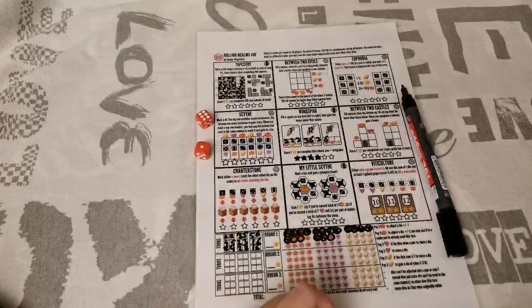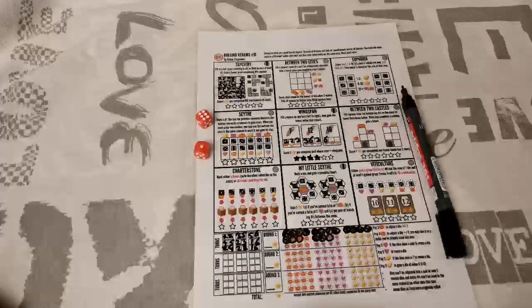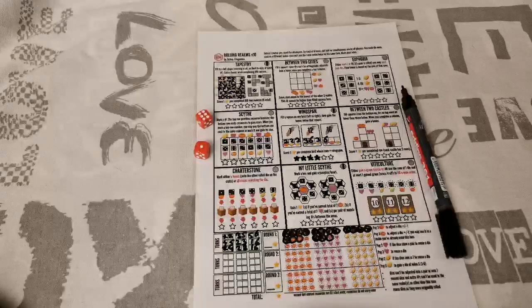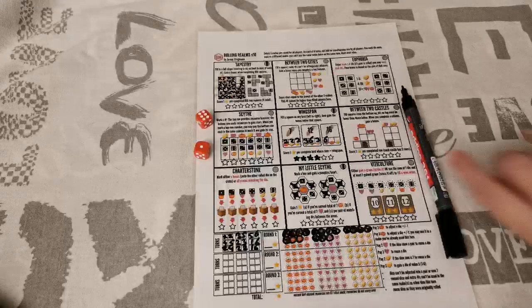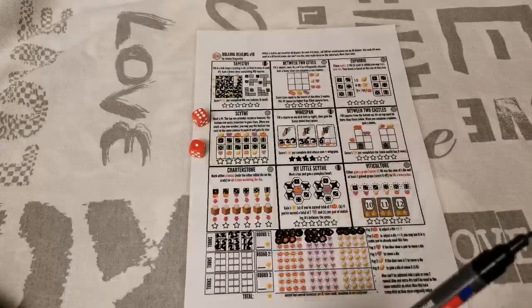I knew there was something I wanted to check before today's livestream. I found the frequently asked questions page — regarding pumpkins, you can't adjust something to 0 or below, and the die does not wrap. Sorry about that. Let me count my points: I have 5 columns out of 6 — that's 5 points for Tapestry. Wingspan was 4 points.